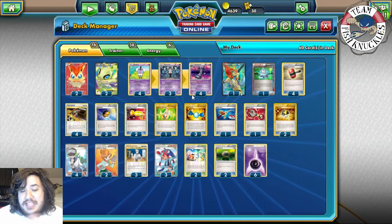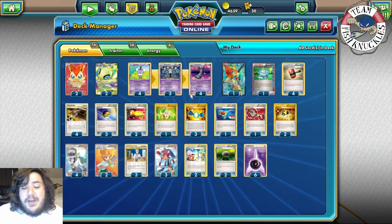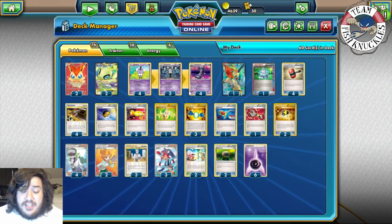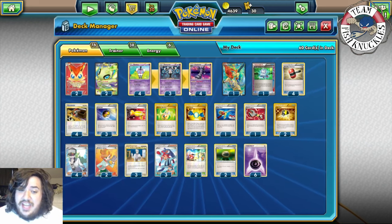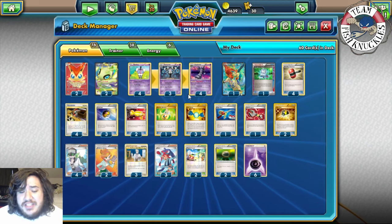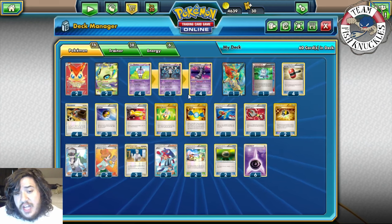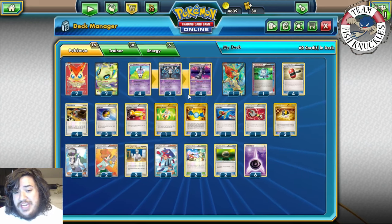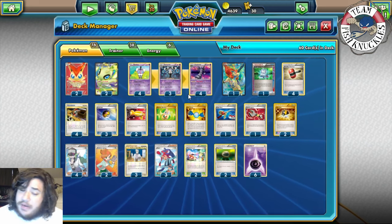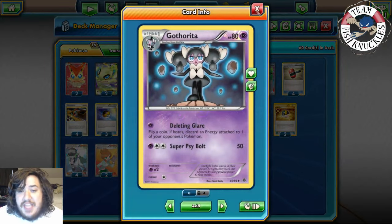It seems like a crazy idea but it does work and it does win games. Having a lock combined with discarding energies is such a strong thing in this format. Another real way to get around Gothtail in this format right now is either getting an early Garbodor or Genesect with Red Signal. I don't think there's any other way around it — I could be wrong but I think I'm right.